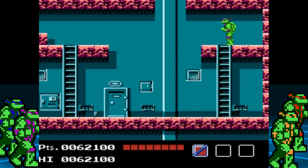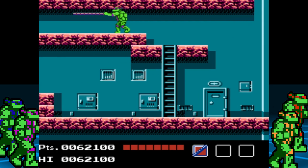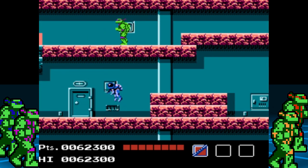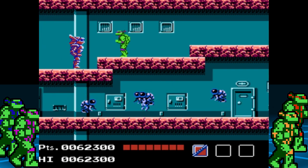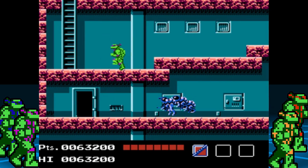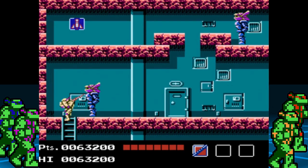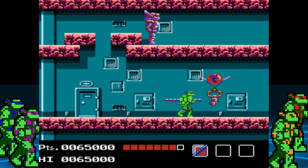Head to the left and make your way back towards the beginning, then climb the ladder to the second floor. Be mindful of the tall enemies that breathe fire — they can attack you with their head once the body is destroyed. Make your way to the extreme right, then reach the upper levels, and then backtrack to the left to collect the missiles.